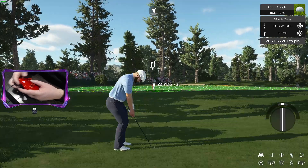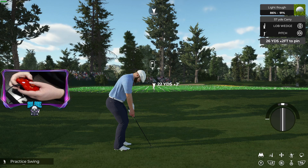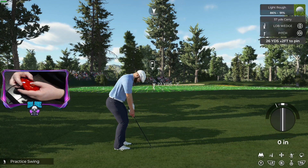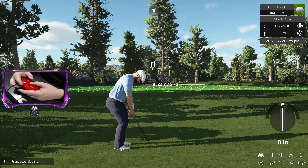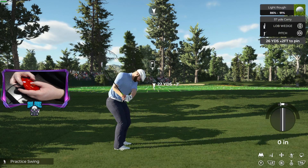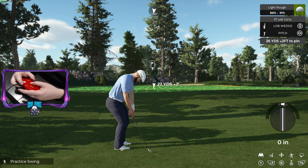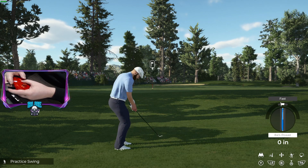Now that our marker is placed, for those who use vibration: when you go into practice mode and pull back on the stick, the vibration will hit at the exact point where the power is perfect. What you want to do is remember some sort of visual cue. I use my glove hand — when the vibration hits, my glove hand is just getting up above the belt. The reason we use the visual cue is because it's much easier to react to that visual than to react to the vibration alone.